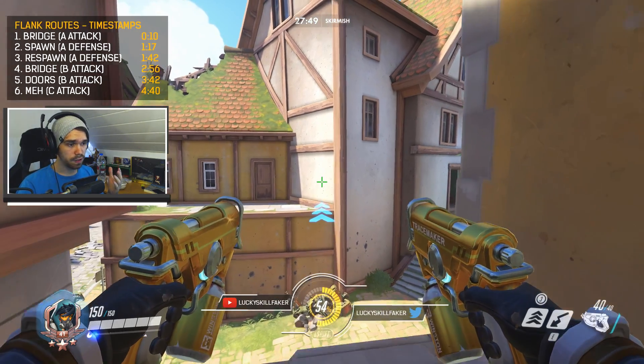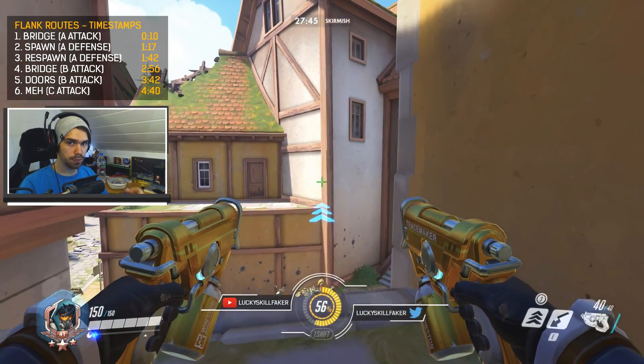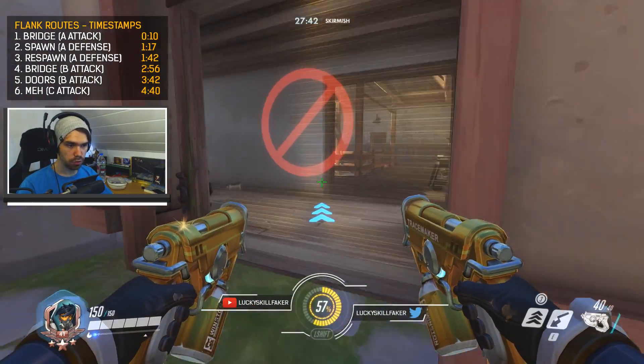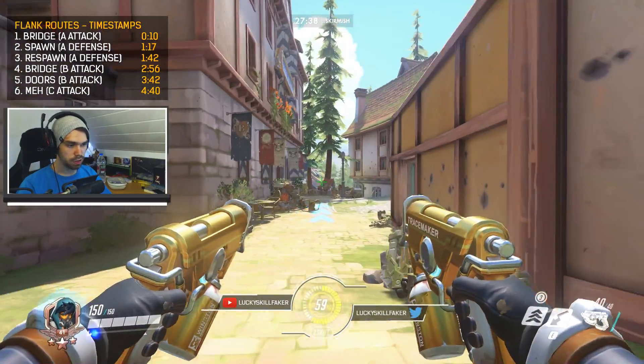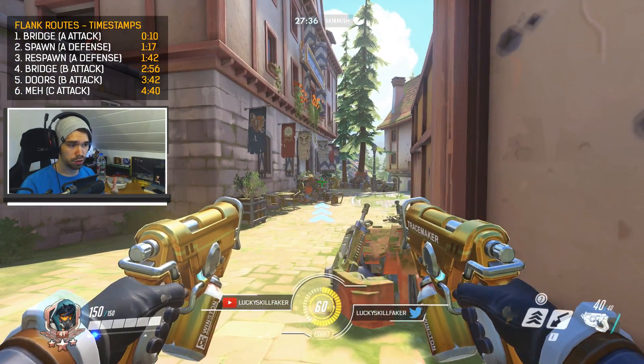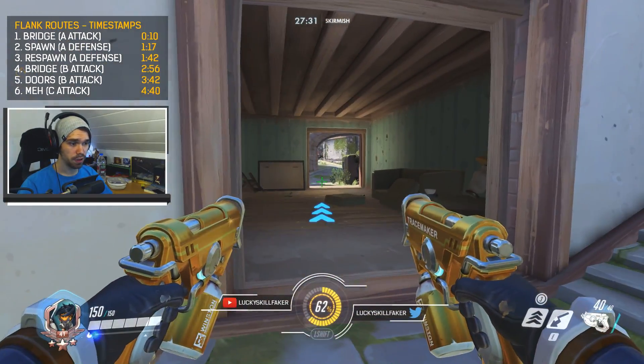Alrighty, so the first one is pretty obvious. In general, in Eichenwalde there are not too many Tracer-specific flank routes, but there are a couple that you can use. So first of all, I'd always recommend to go out right here, top to the right side, and then just go straight to this point. This way you're not going to be annoyed by any Symmetra turrets, Torbjörn turrets, or Junkrat traps, for example.